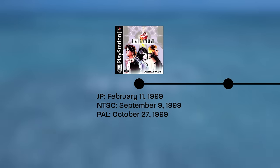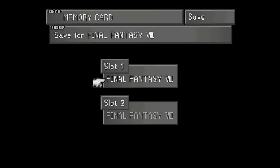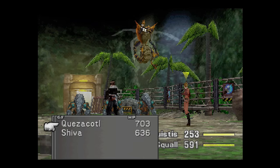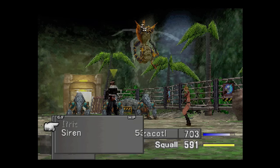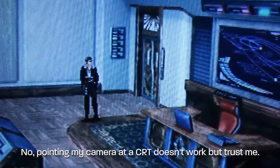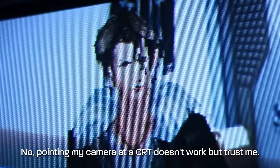We'll start with the original release of Final Fantasy 8 on the PSX. This version is also available on PS3, PSP, and Vita. The PSX version features 60 FPS menus, 30 FPS in the field and open world, and 15 FPS in battle, although the UI is 60 FPS. The game looks pretty great on a CRT as far as backgrounds are concerned, though the character models leave much to be desired even on a CRT.